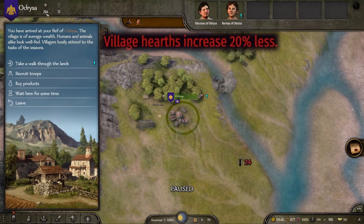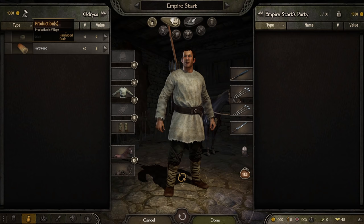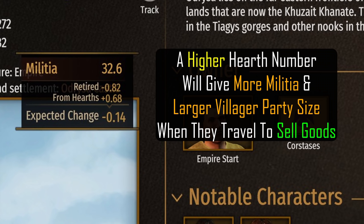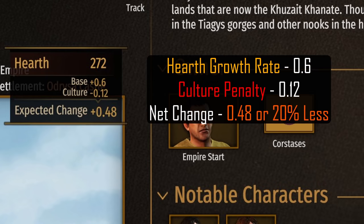Finally, we test the downside of picking Empire: minus 20% hearth growth for villages. Hearths are a somewhat complicated mechanic, so we won't go into detail, but just know they are responsible for village production, food production that goes towards the castle or town, keeping the population from starving, and governing the villager party and militia size. Needless to say, hearths are important and bigger is better. We can see this village has a hearth growth rate of 0.6 base, but we must subtract 0.12 because of our culture.